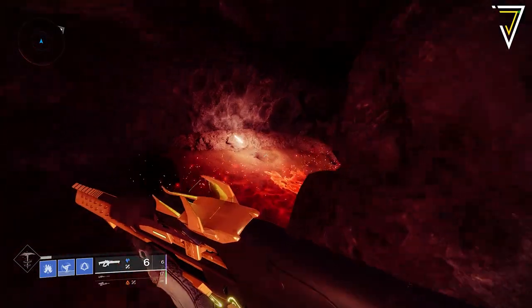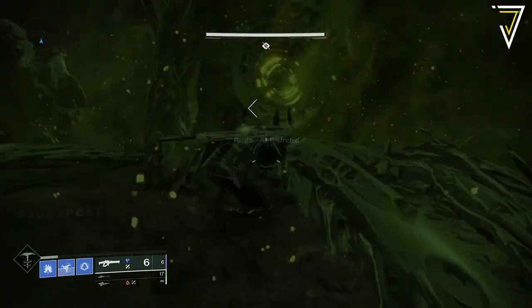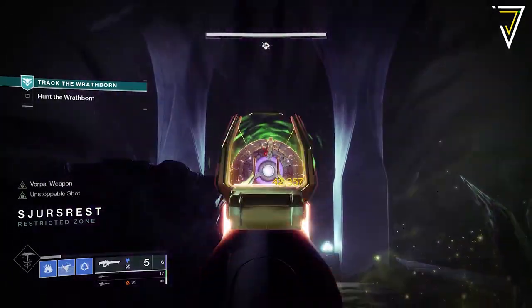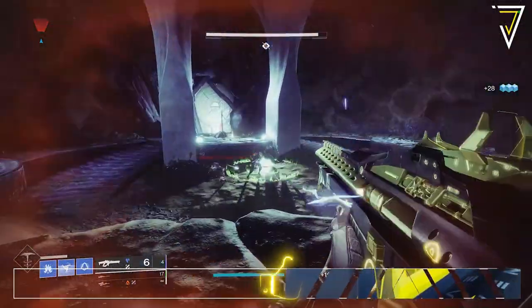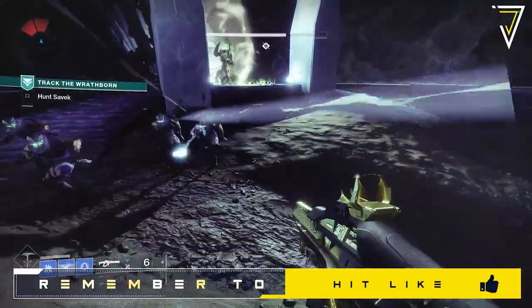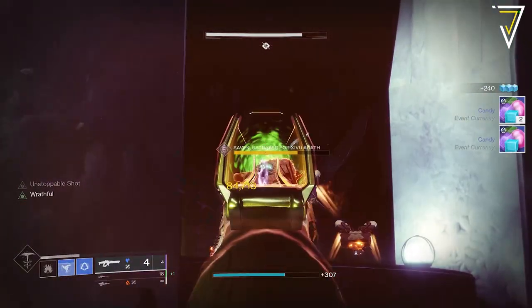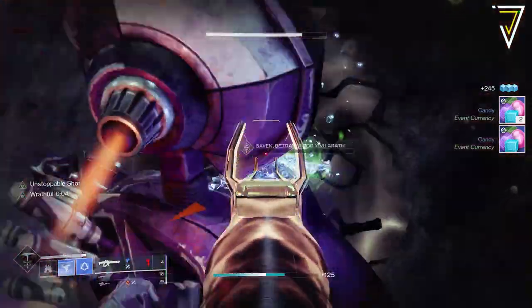This means it doesn't consume any of the Lure Charges in the Cryptolith, meaning you can repeat this process over and over again without the need to re-earn any of those Lure Charges. Once you enter the final boss chamber you'll need to activate the Cryptolith once again. This will spawn the Fallen Servitor who you need to take out in order to spawn Savick, who is the final boss. Some of the quickest ways to take out both targets is using linear fusion rifles or even 1000 Voices. Swords is also an option, but remember you still need the Wrathful debuff in order to do damage to Savick himself.